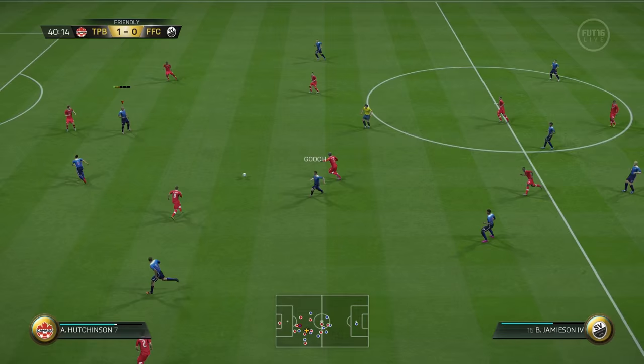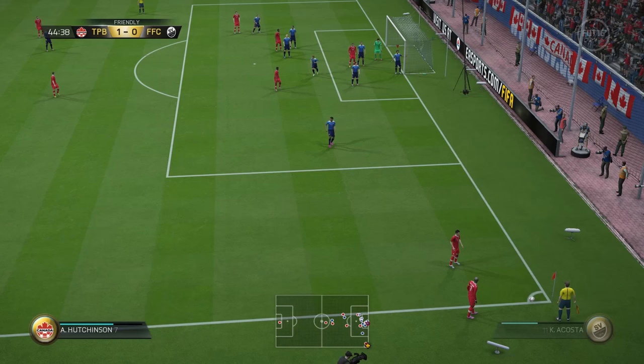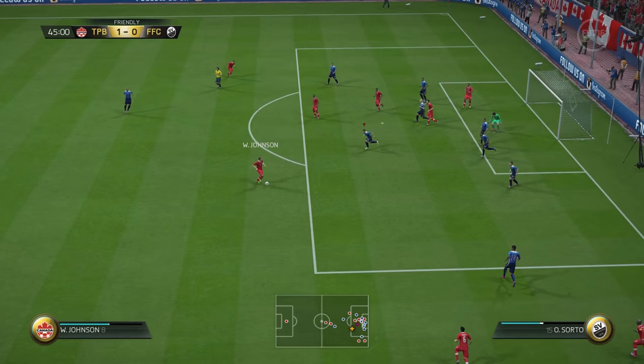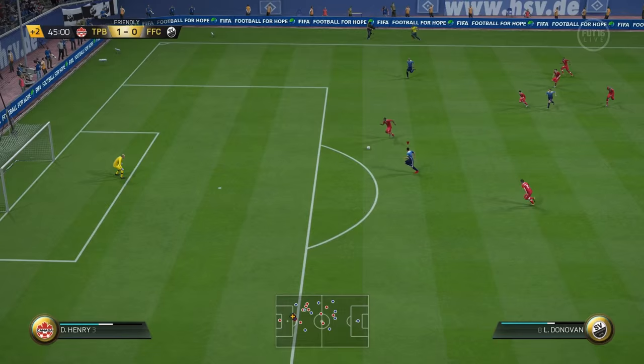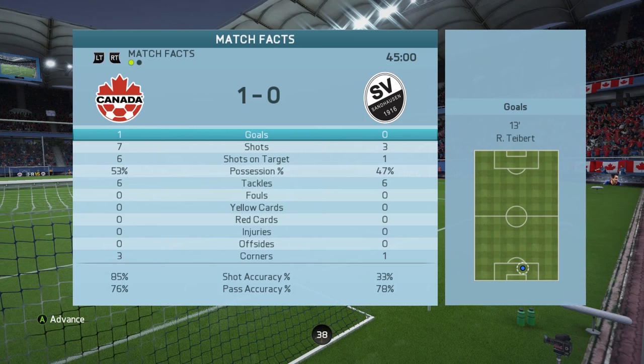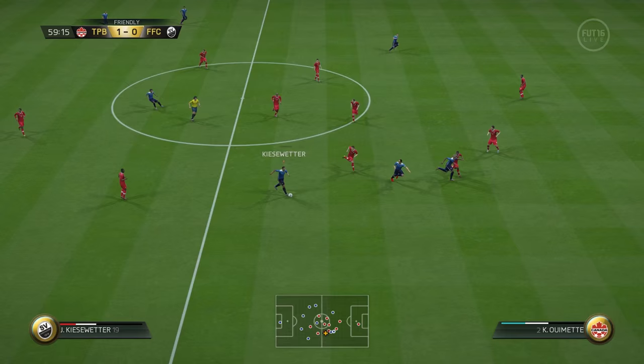Donovan tries to create a chance, going for the near post — I think that one took a deflection. Just before halftime, Johnson has a go and we hit the crossbar. Then Lyndon Gooch plays through Donovan, who somehow finds it through for a finesse shot — unfortunately Donovan hits the post. He really should have tucked that one away and tied it up before halftime. His team had seven shots, six on target, compared to my lowly three.